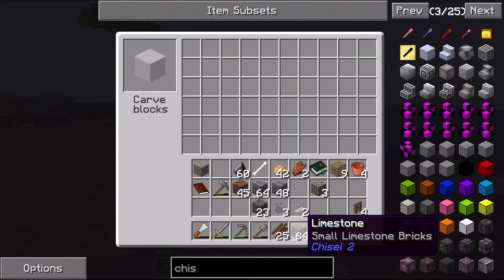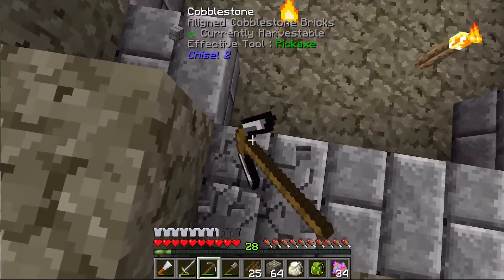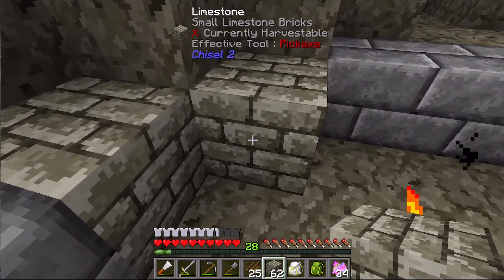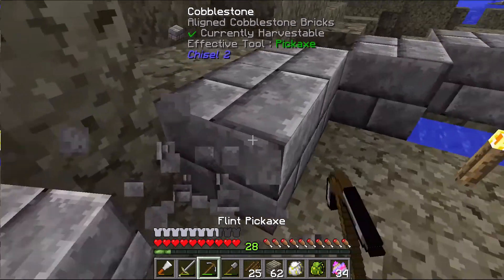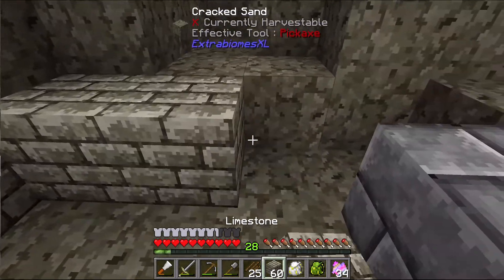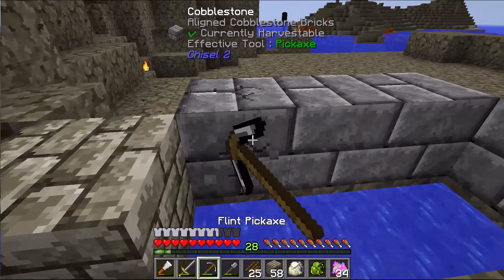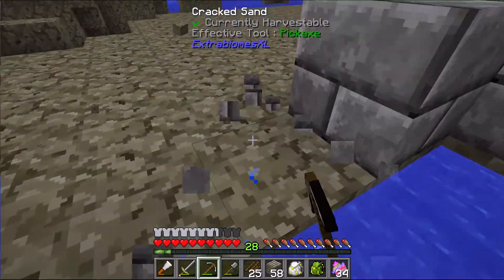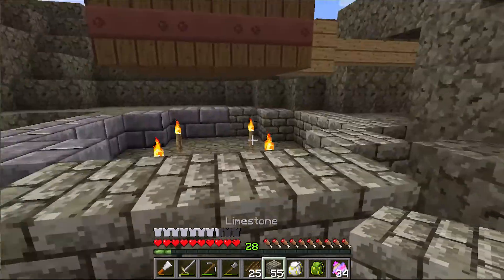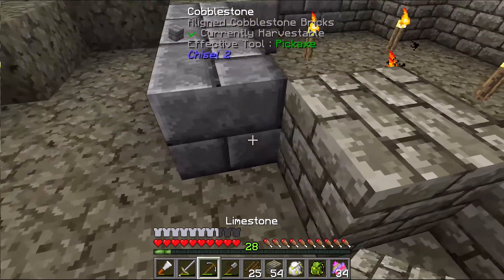The first thing I'm going to do is come in here and replace these blocks, because I think limestone bricks will probably look a little better in terms of the abandoned aesthetic — they look more weathered than cobblestone. The large portion of the other building I'm going to do in limestone as well.